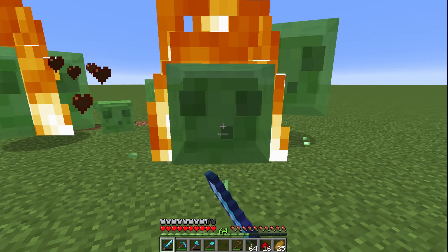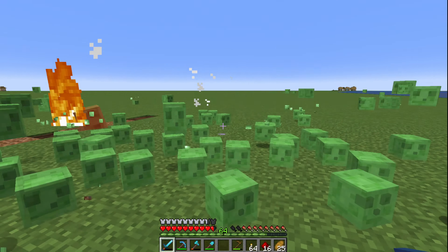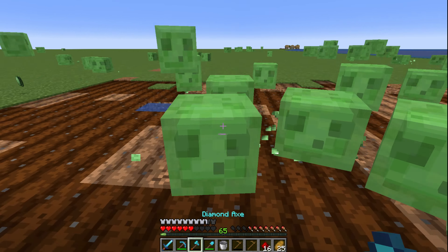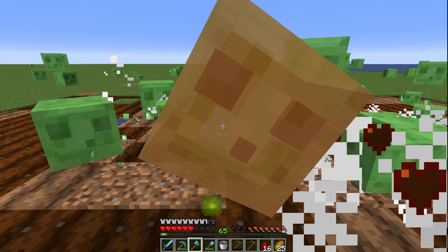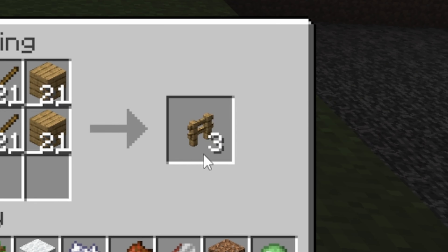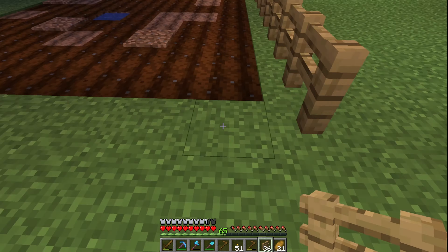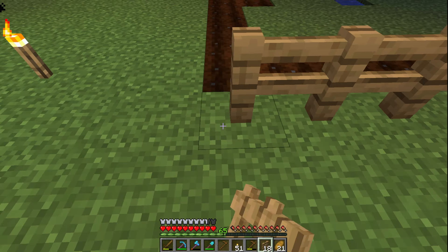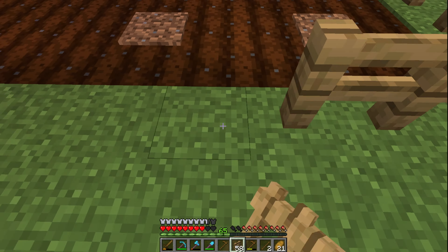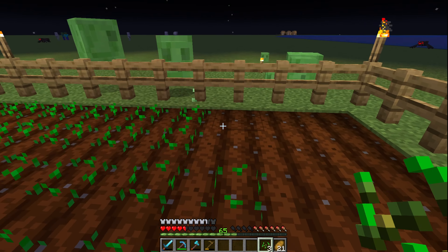With all my crops ready, we need to cross the ocean and start building the day counter. I've not missed these slimes. I wish I could say that planting the crops went quick, but when I thought I was making good progress they started destroying my farmland. Time for defensive action — fences.